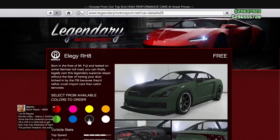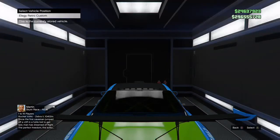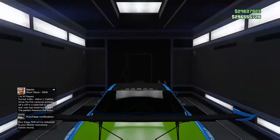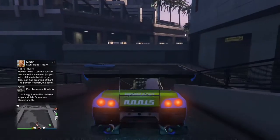Go ahead and order yourself a free Elegy and put it right there over the slot in the Mobile Operations Center. Now spam B to get out of there and boom. The whole time that's all I was doing — I was pressing right trigger, spamming B to get out once I ordered, and then bam.